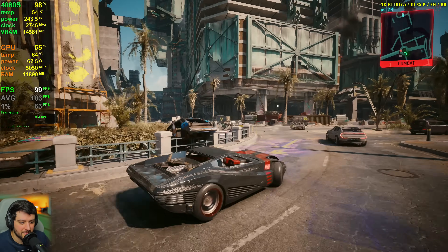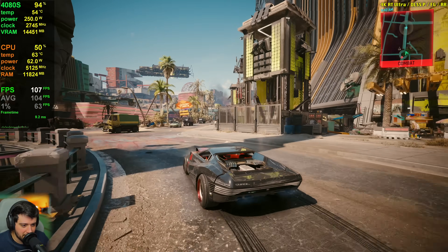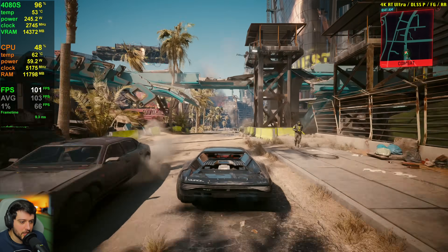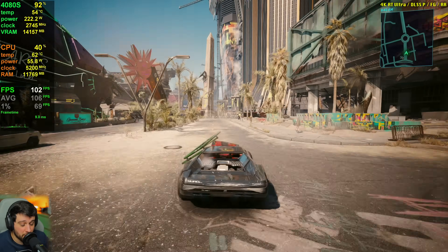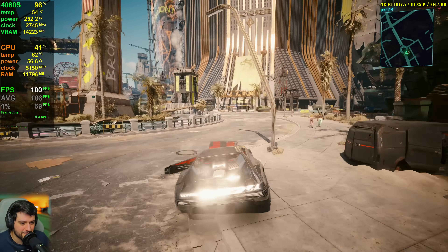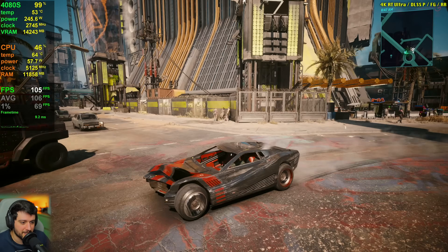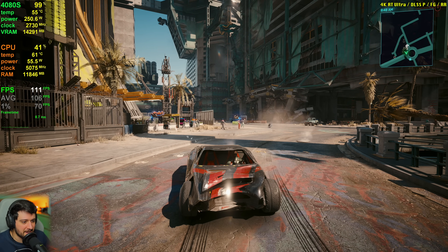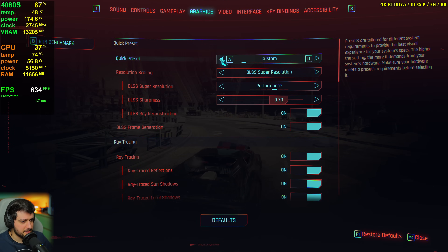I would actually enable frame generation here. It looks a little bit less like an oil painting now — maybe frame generation's slight softening actually helps. I could play like this all day, but those little artifacts on the flying papers still annoy me a bit. And that's it for ray tracing ultra settings.